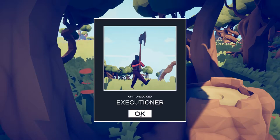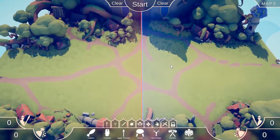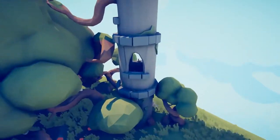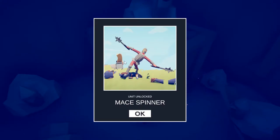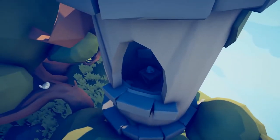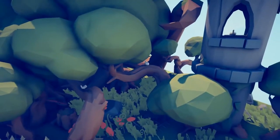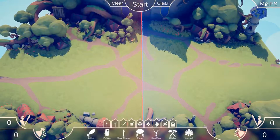Press F again to get back, go to maps, and the next one is in Medieval 2. Once loaded, press F, fly along to this little tower, and fly into the window. That is the Mace Spinner — I'm looking forward to that one. Also I've noticed there are a lot of chickens around, which I'm assuming is because it's Easter, so I hope you guys had a good Easter.